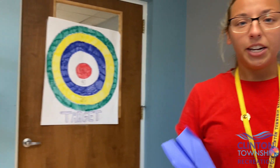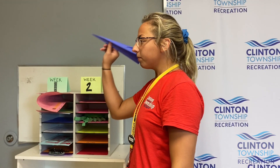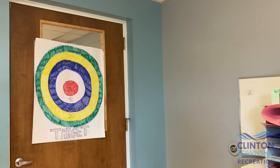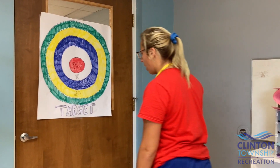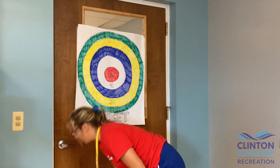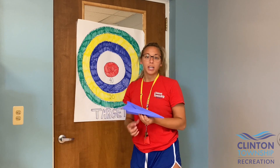Then you and some friends, family members, or just by yourself, create a line to stand behind. Take your paper airplane and throw it at the target, and keep track of how many points you get. Set a goal — like whoever gets to 100 points first — and just keep playing with your bullseye and your airplane. That's how you make a paper airplane and play paper airplane bullseye. Thank you, guys — have fun!